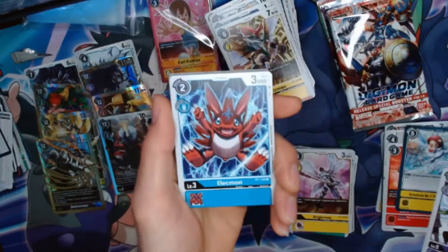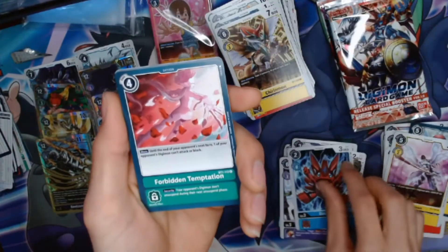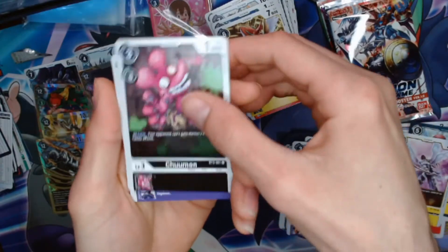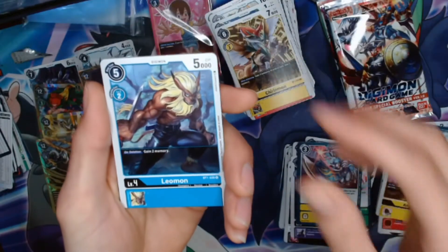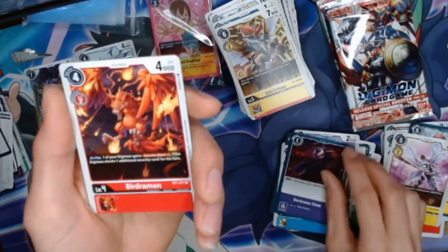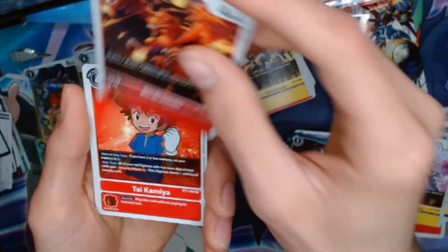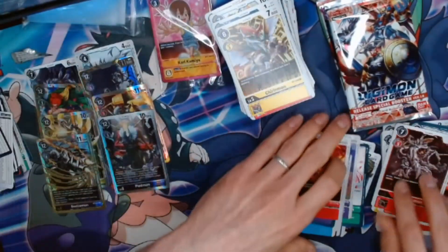We got Pumpkinmon, Lethmon, Forbidden Temptation, Jabumon, Chumon, WereGarurumon, Golden Ripper, Leomon — I haven't seen the Leomon yet, a very well-known Digimon. Darkness Claw. I don't think I've seen that Burgermon either — very nice meteor wing imagery there. And another Tai for the rare. And a Skullgreymon — a very nice looking Skullgreymon there.